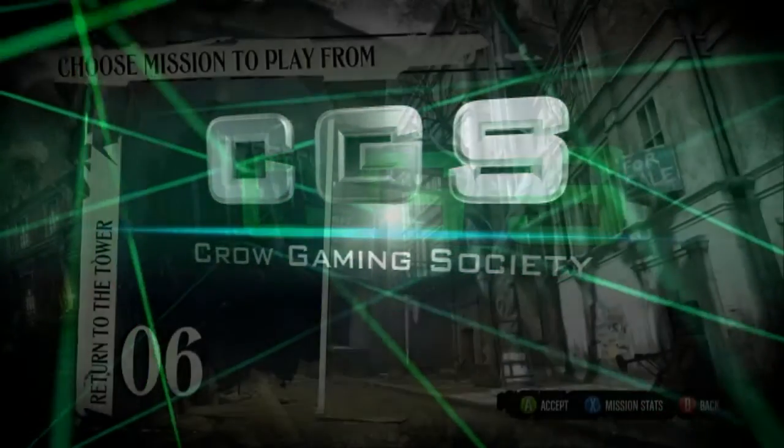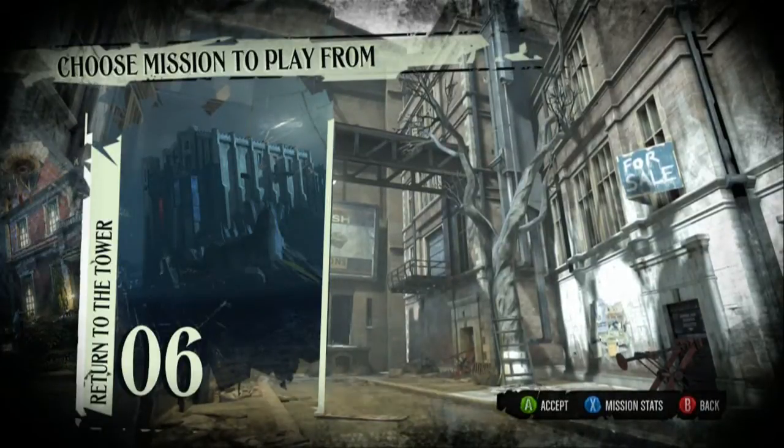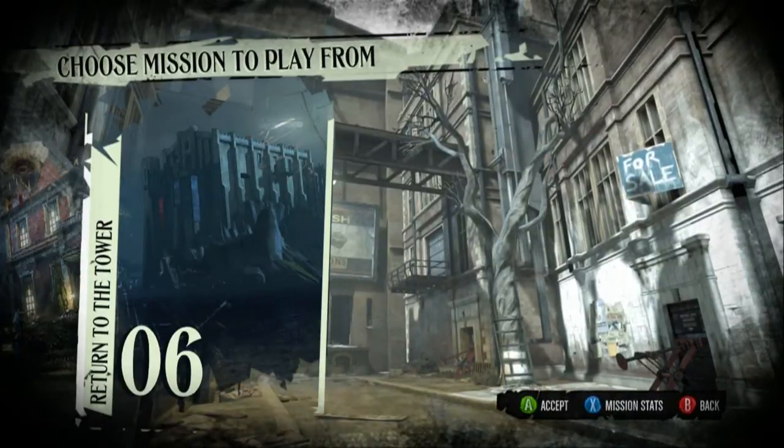What's up everybody, this is Ernie with Coral Gaming Society. Right now I'm going to show you how to get into Dunwall Tower in the mission 'Return to Dunwall Tower' without being detected, pretty fast and easily.